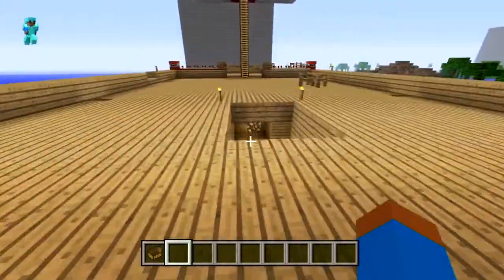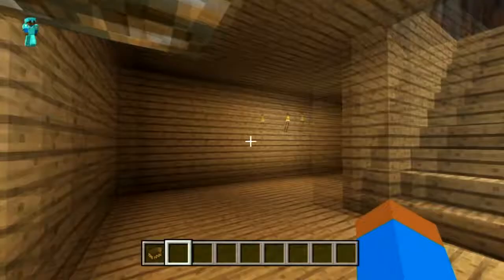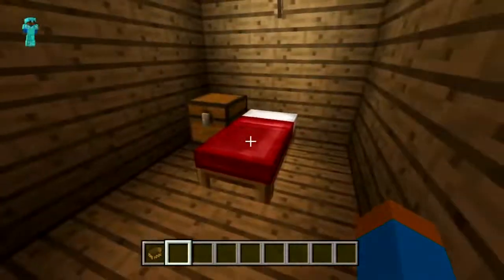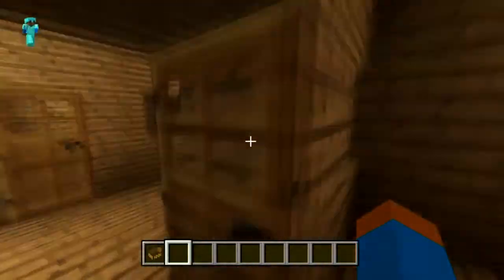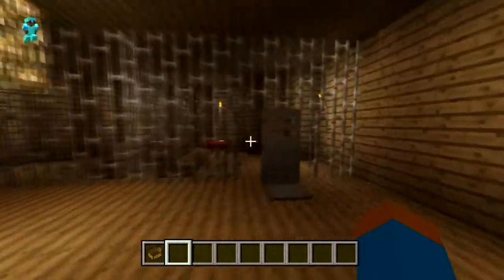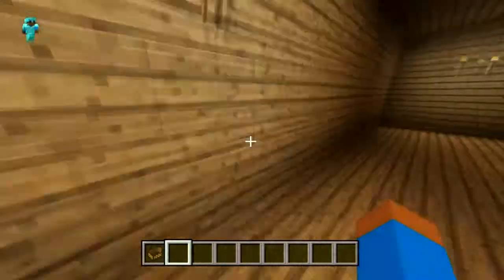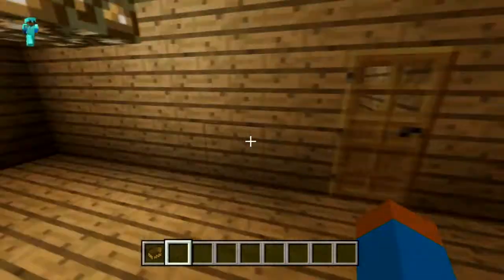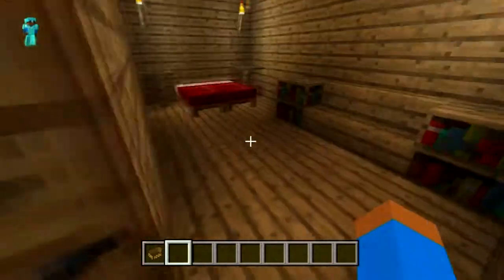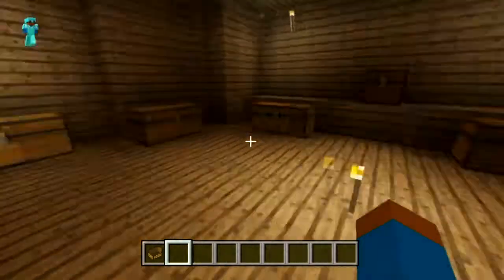Now we shall go into the depths of the ship. We have the crew rooms for the crew, complete with a bed, a chest, a book, and a torch. These are all the same. Uh, prison cells for prisoners. More crew rooms. Here's the captain's room.